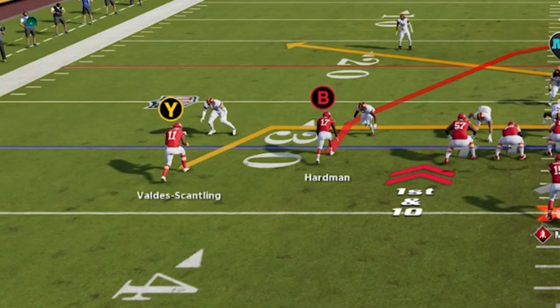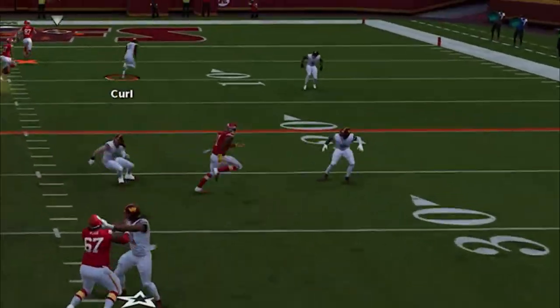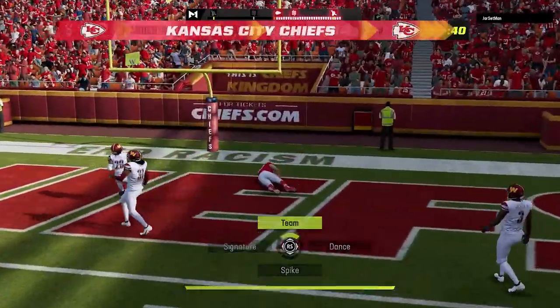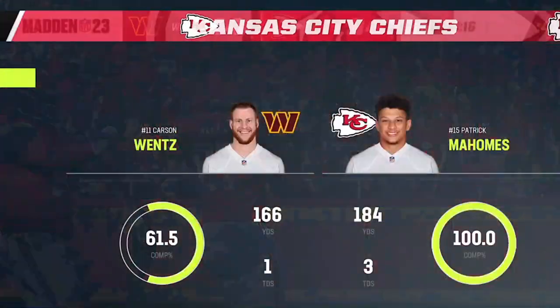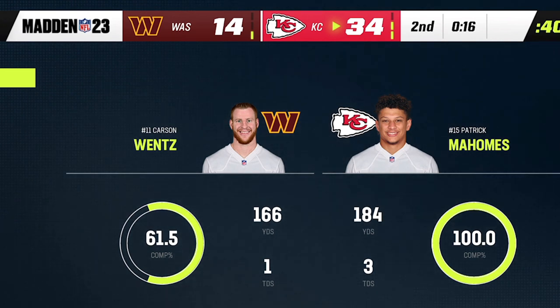Typically on this play I want to look for the Y route or the B route — the crossers — as my first two reads. But my opponent is using the safety and follows that deep crosser, probably because that's where most people throw the ball, leaving the tight end wide open for an easy touchdown which essentially ends the game. He's down 34-14 at half and before he leaves you can see a 100% completion percentage for 184 yards and three touchdowns.